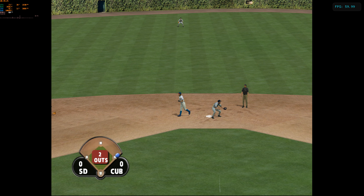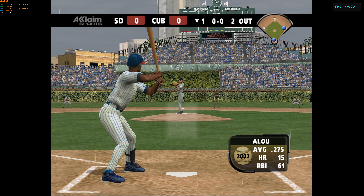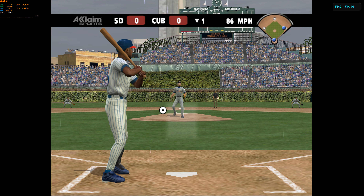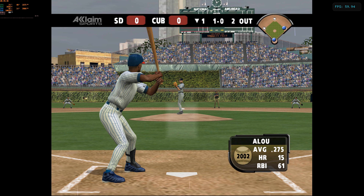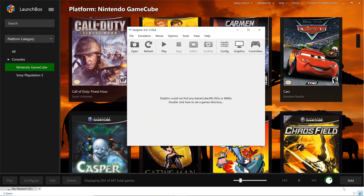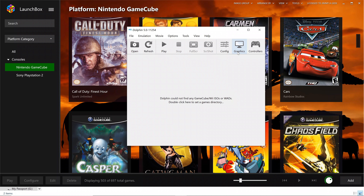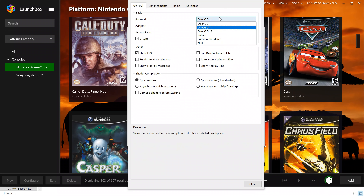Sosa, with so many more at-bats against right-handed pitchers, had 38 of his home runs. DeBascais. Two down. Alou got off to a slow start adjusting for the day games in Chicago, but he ended up hitting .275 with 15 homers and 61 RBIs. Up and in for a ball. Here's the 1-0 to Alou. High — ball two.